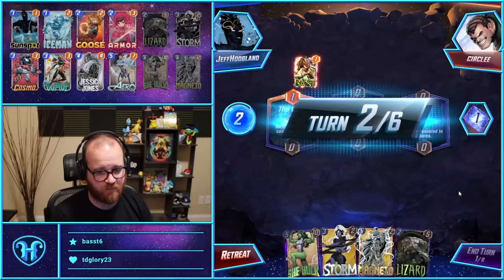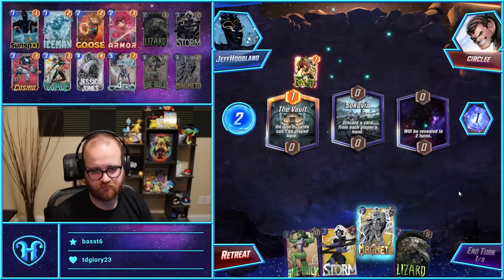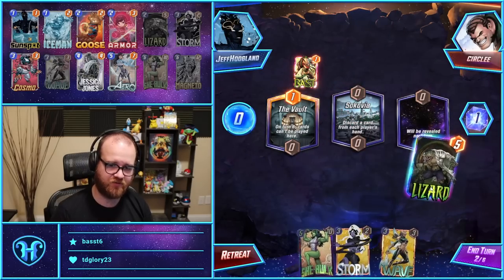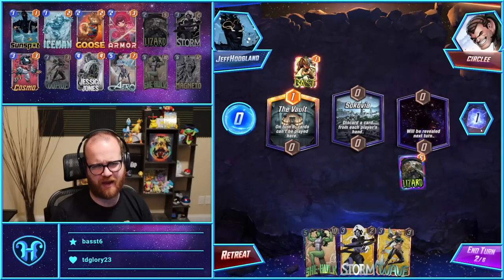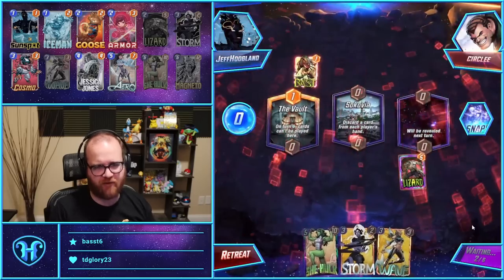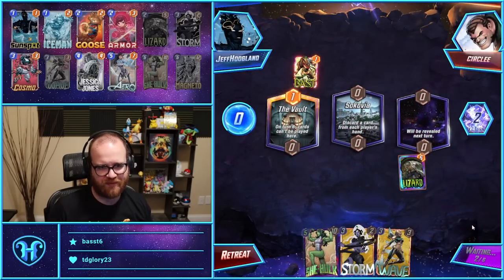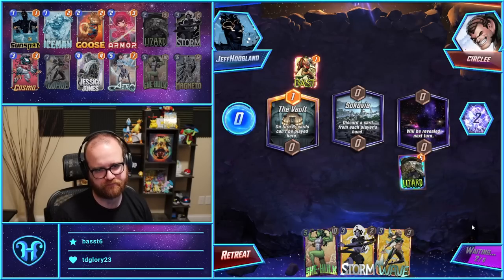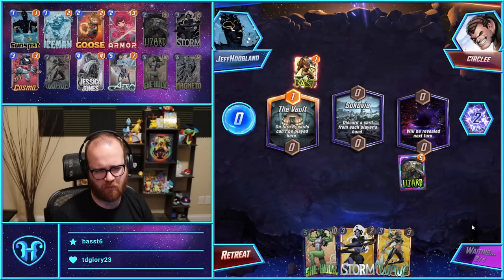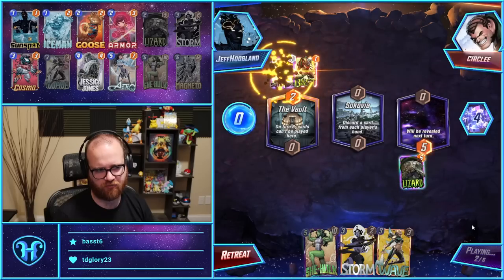Arrow Hulk left — I had a Cosmo on the left, so Arrow didn't work. For Magneto it's a relatively even trade. I think I snap here. It's a shame we lost Magneto, but I have Storm, and then I have Wave She-Hulk. The Vault's going to be locking too, which is a little awkward for us.